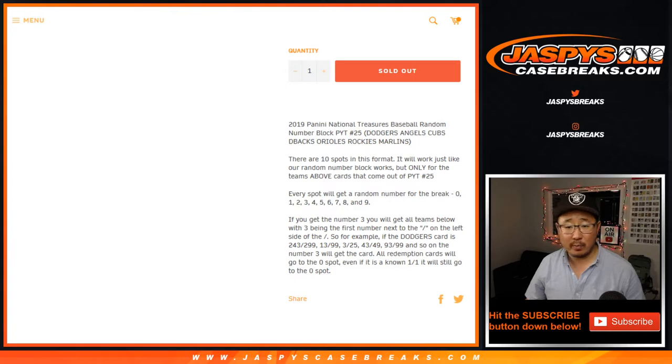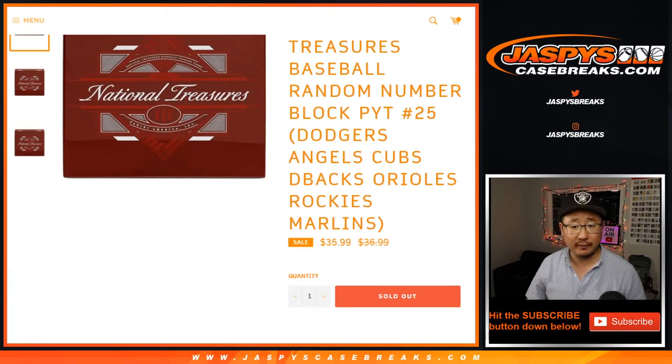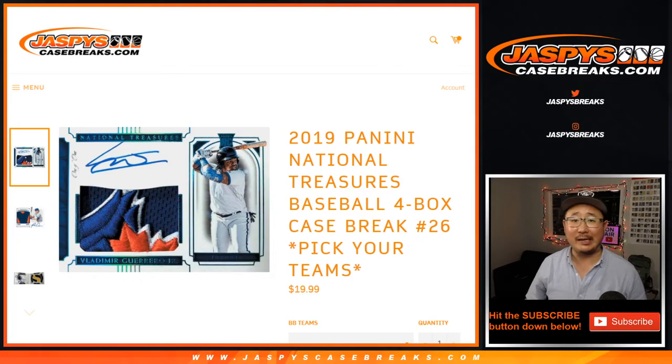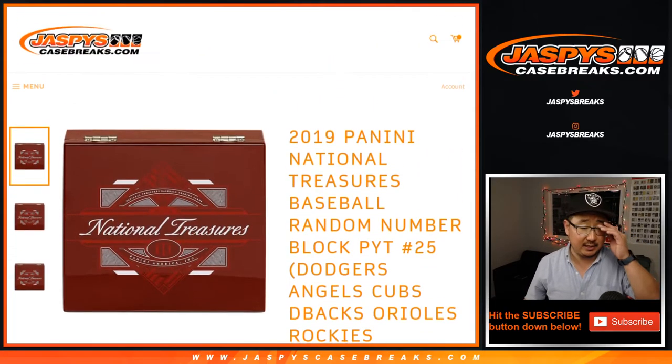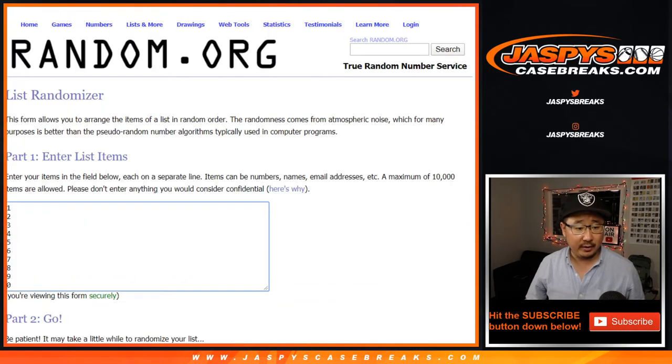Works just like our number blocks breaks that you see on JaspiesCaseBreaks.com, but only for those teams and only for — it says 25, but it's actually Pick Your Team 26. 25 we did ages ago, that's over and done with. This is for Pick Your Team 26, JaspiesCaseBreaks.com. Big thanks to these folks for getting into the action. There are the numbers right here.